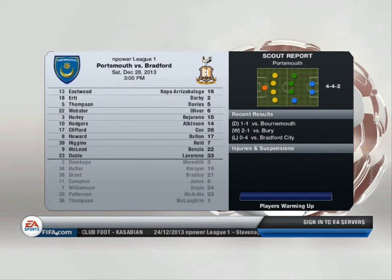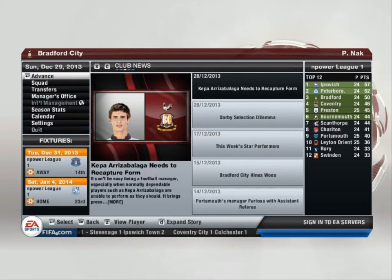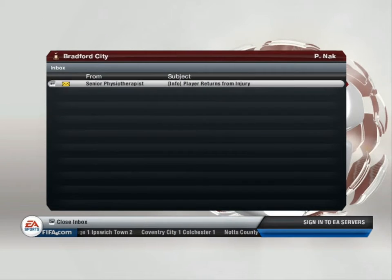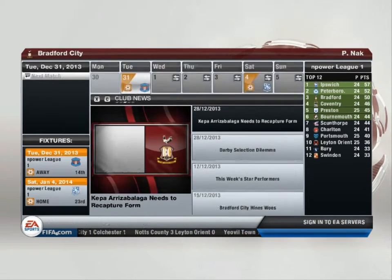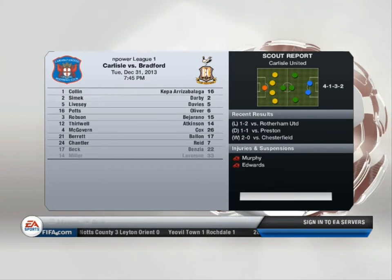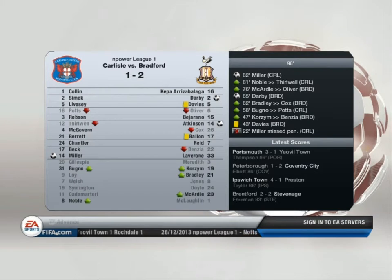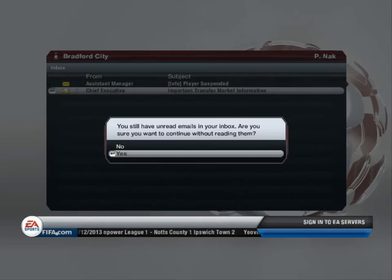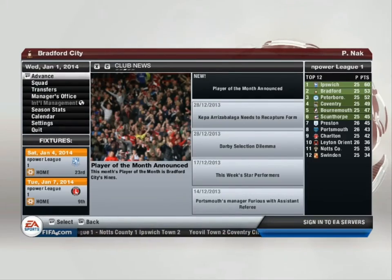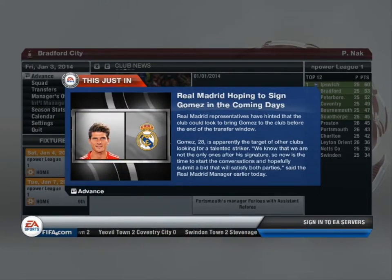Who's playing who in League One? The league leaders Ipswich Town visit 11th-place Notts County. The league leaders Ipswich Town host fifth-placed Preston North End, while second-placed Peterborough United entertain fourth-placed Coventry City. Empire League One results: Bournemouth three, Leighton Orient nil, Brentford two, Stevenage.